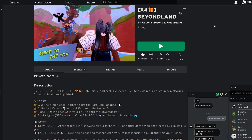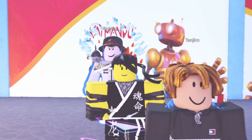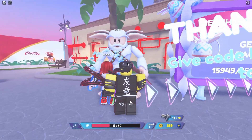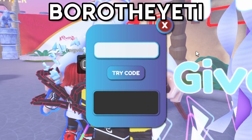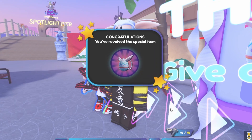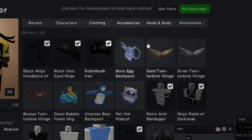Trade my account for those helping to find the game of course, but once you're in the game all you have to do is go to Borrow the Yeti and enter a code. The code is Borrow the Yeti — pretty sure it's in all caps as well. Then just press Try Code and you should get the item.